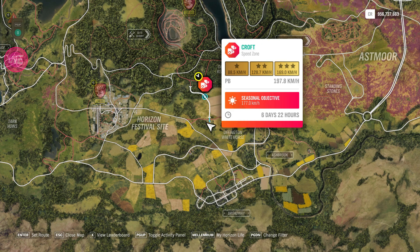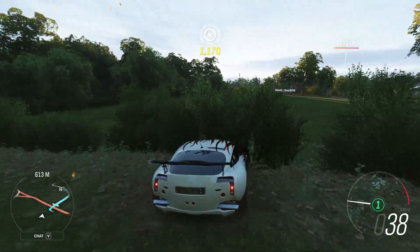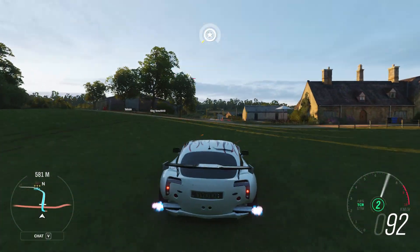The Croft Speed Zone — if you have it, use the Hoonigan RS200 Evolution. It's the best car for this, end of story. Really. But I'm not allowed to use that, so I have found something else. Let's see what happens.